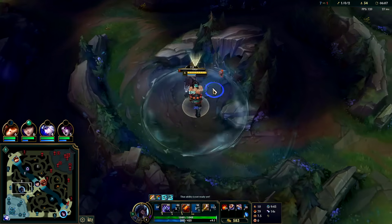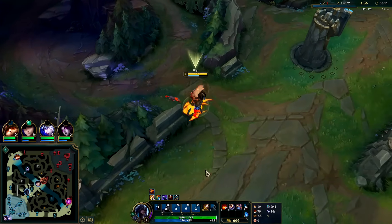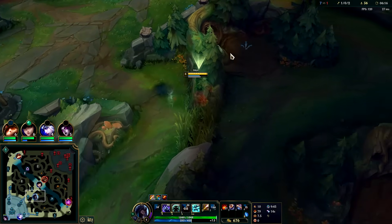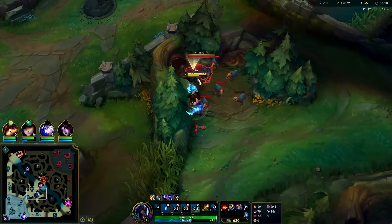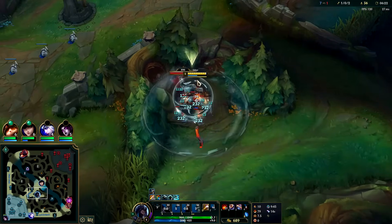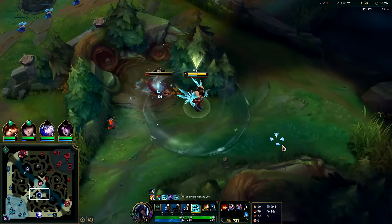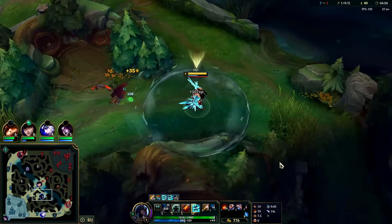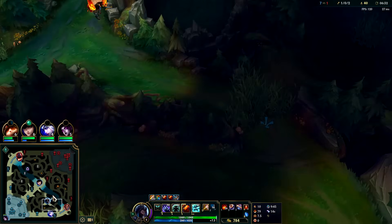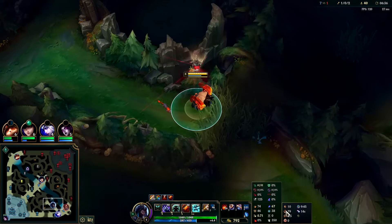Q, auto-auto, Q, auto-auto, W, auto-auto, R, auto-auto — and the Q attack speed just ended after we cycled through basically six empowered autos, which is why our passive is over halfway back up. That's why even on an AOE camp you're going to use your Q empowerment, because you can cycle back to your passive sooner. Got Oracles up for the gank. Lucian has no boots — that's good for us. He has a high base movement speed of 350.